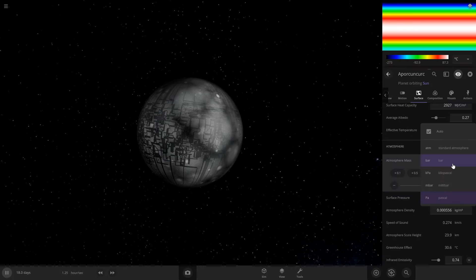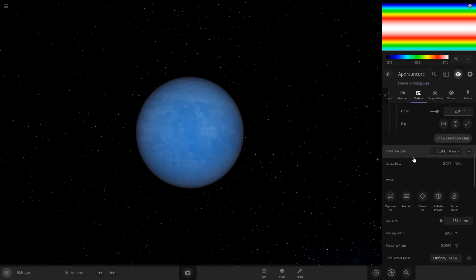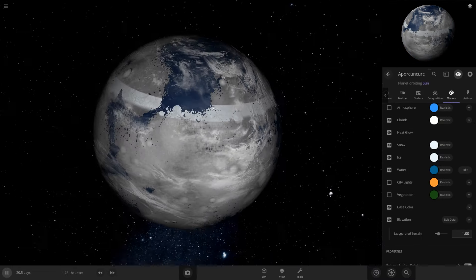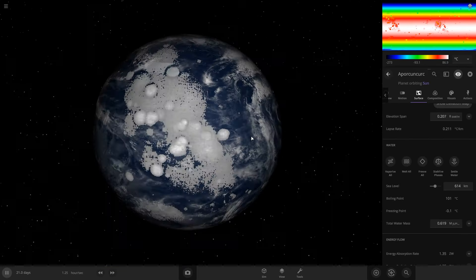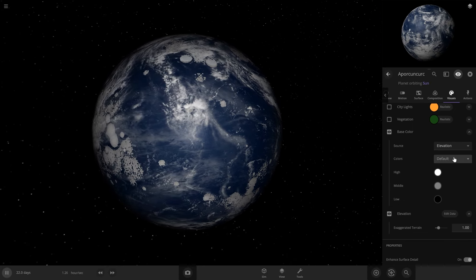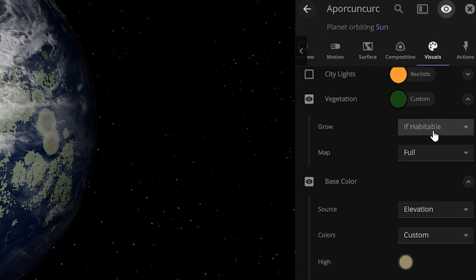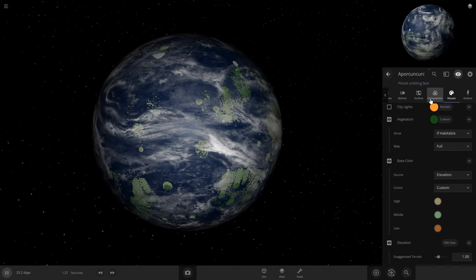It does have an atmosphere right now, but it's going to need to be about one bar. We can actually make it so it's not so thick. Let's do the water — sea level. Okay, so now we can get some water on the surface. We want it mostly water, so let's do probably about there. I don't like how all of the land is just white, so I'm going to try to fix that — it somehow defaulted to white, gray, and black. We can actually add vegetation with the new update. Vegetation — grow if habitable — or we could do full. That means that this planet must be habitable.